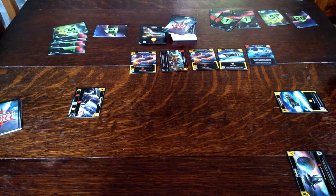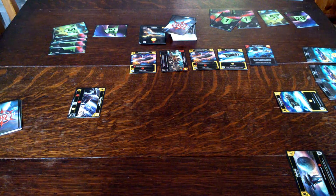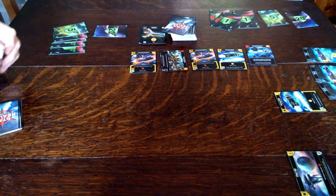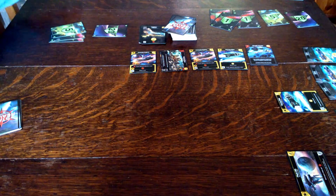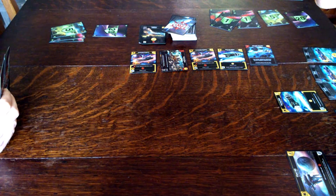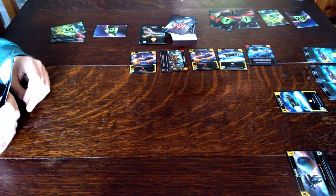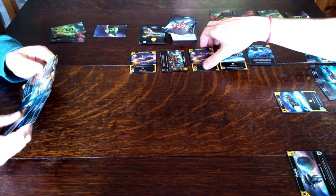I've got three Scouts and a Viper, so you have six attack. Six attack — so that takes out the Space Station, and then that's two damage to me. And then I'm left with four money. Six attack, so that's two damage to me, which I will buy an Imperial Frigate.